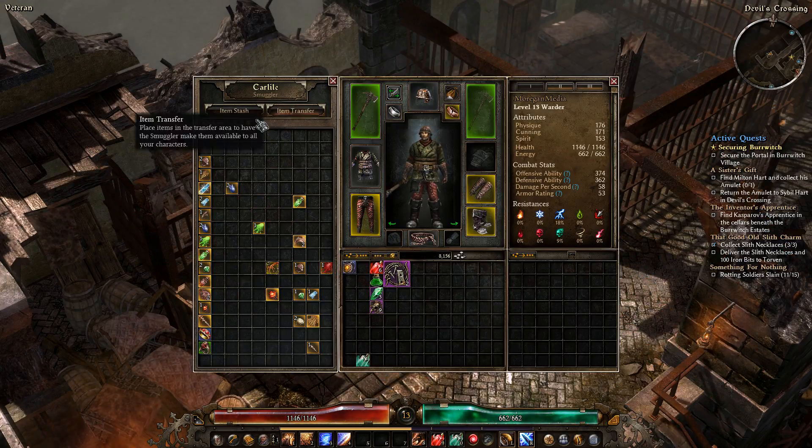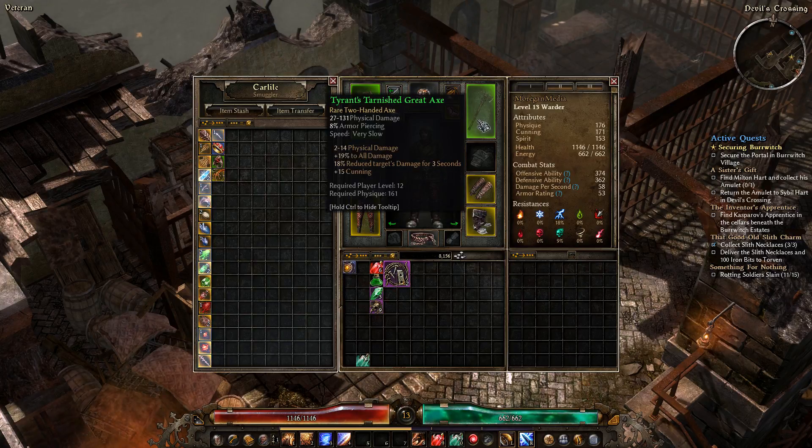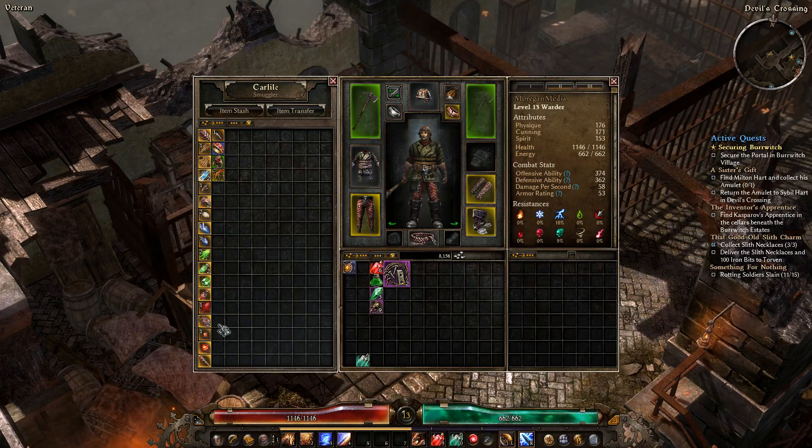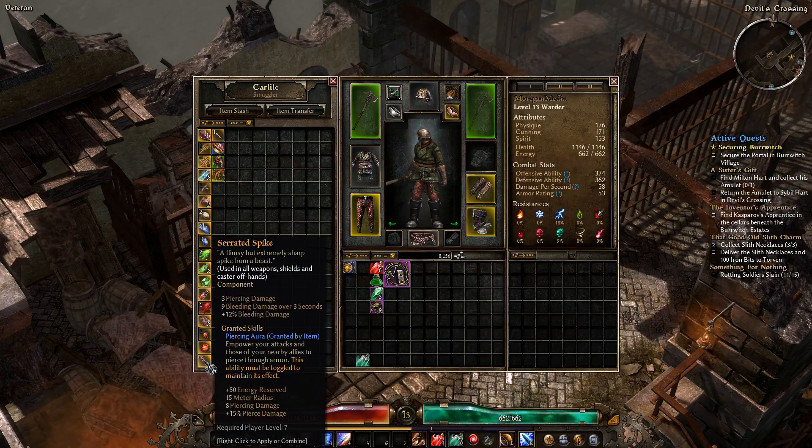We did get a pretty good amulet last time, so that's nice. We're waiting on level 15 to be able to put that on. We did pick up a new weapon — I'll go ahead and show it to you. It's pretty nice. I'm going to use one of these components on it to give us a little bit more damage.